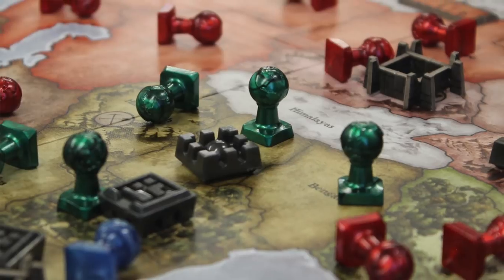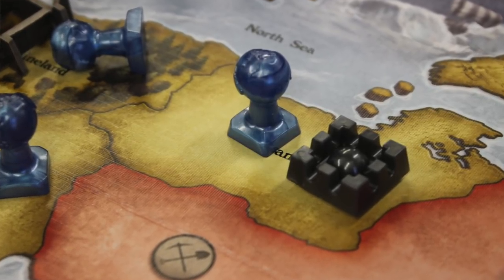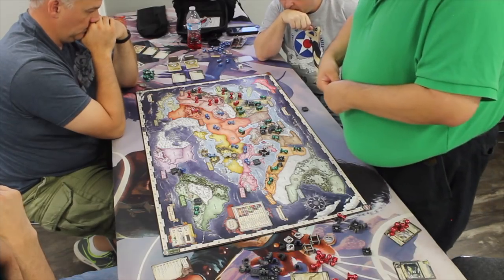Most empires are going to be standard empires with a capital that's spread out geographically. Some, like the Huns or the Mongols, are going to be less centralized — they may not start with a capital. But assuming you do, you put down your capital where you start and then put out an army in that space. Then you can just spread out your army if there are empty spaces.